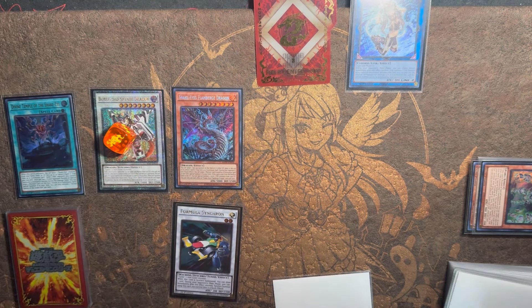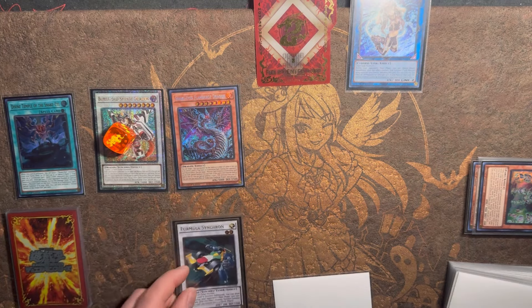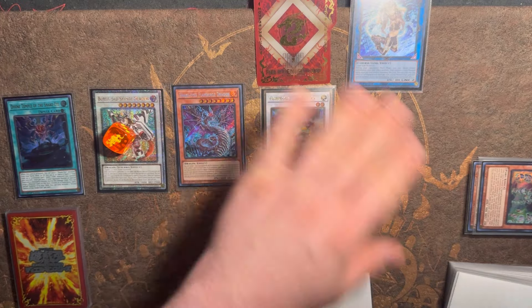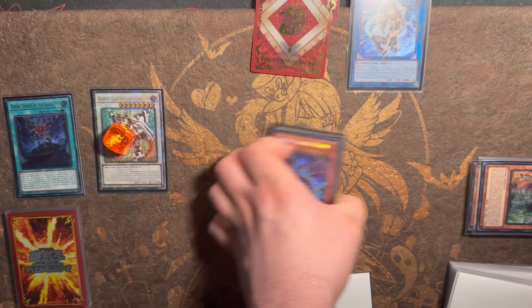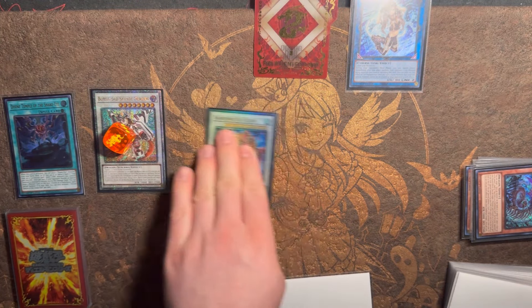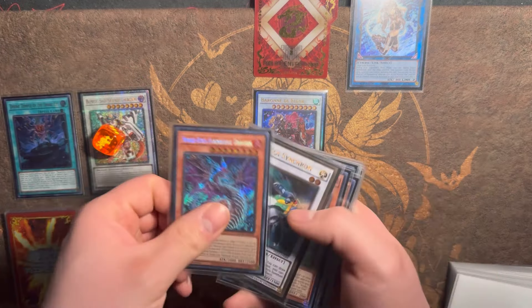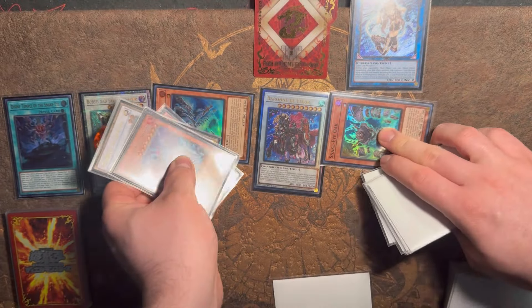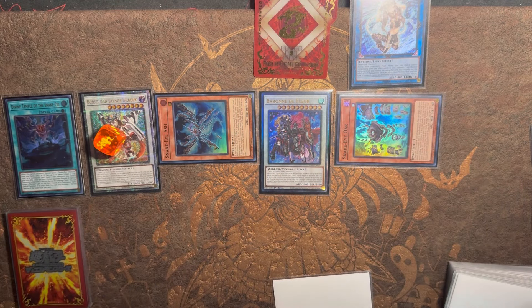We drew into an Ash Blossom — look at us go. We now have one unknown out of the three other cards we had in hand. We could have had hand traps. We can link away for a copy of IP Masquerena. Flamebridge effect activates, putting Formula Synchrono into the spell and trap card zone, then we pass turn. During our opponent's turn we can activate Flamebridge summon back out the Formula, then synchro these two away for a copy of Baron — probably not in the middle column so you don't get hit with Anima.